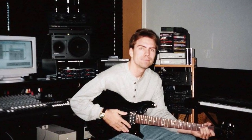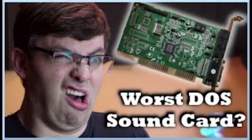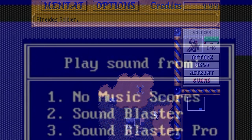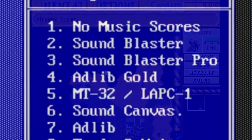And because these composers had to write for multiple devices, games would often ship with multiple soundtracks that changed depending on the detected hardware. A game that typifies this mentality is Dune 2 by Westwood. It had support for Sound Blaster, AdLib, MT-32, Sound Canvas, Tandy, and PC Speaker.